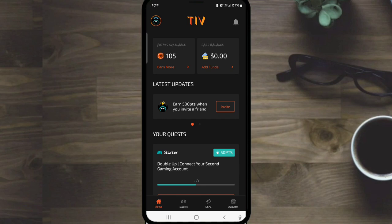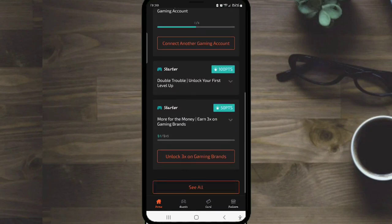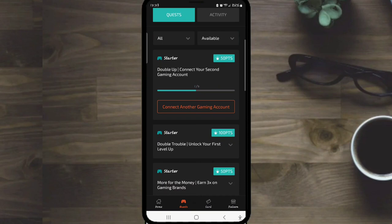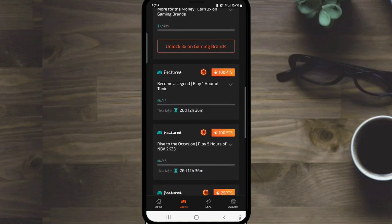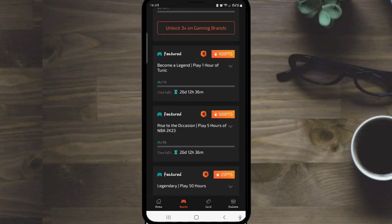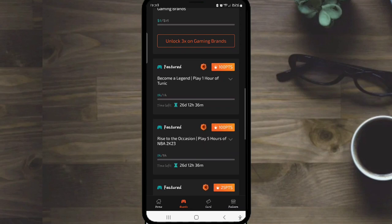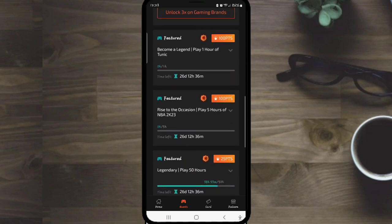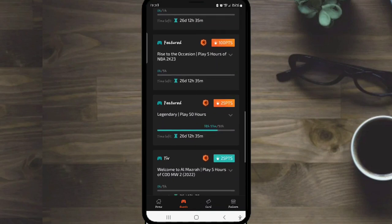Alright, so for Tiv this is the home page. On the home page down below you have all the quests right here. If you scroll all the way down to the bottom you want to click 'all.' Now you can see all of the quests — the starter quests, featured quests, and just some of the regular quests that they have for everybody to complete. Here is 'play one hour of Tunic' and 'play five hours of NBA 2K23.' If you do those two at the top you're getting two dollars like I said before.